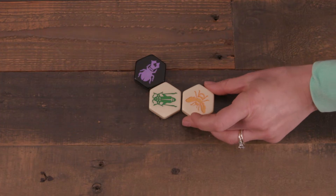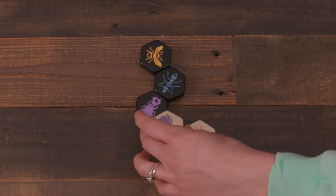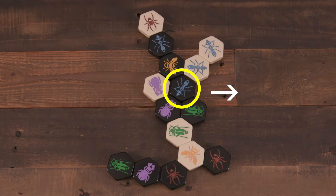Also, pieces cannot move until their Queen is in the Hive. Once she arrives, that player can use their turn to move a piece rather than place one from their hand. Piece movement is generally limited by its shape. If a piece cannot physically slide out of its position, it cannot be moved. A few bugs get to break this rule, as we're about to see.